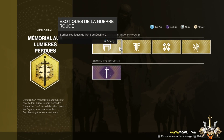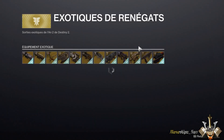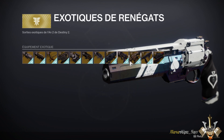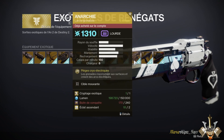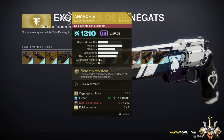Here we have the particularity of the Red War section. We're going to look at the Forsaken part, which was the main DLC that brought us the Tangled Shore and the Dreaming City. For the Anarchy, the Sparrow, and the Tarrabah, you will need conquest tokens from raid chests. If there's an exotic weapon you should buy in priority from these exotic quests, it is the Anarchy.